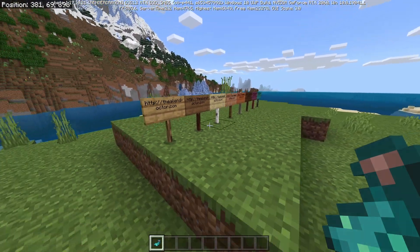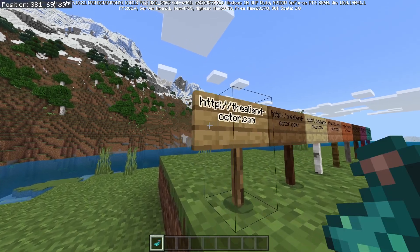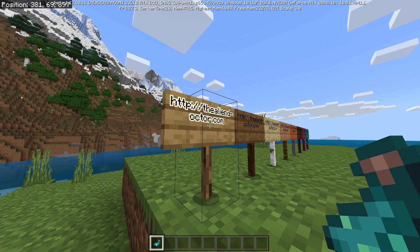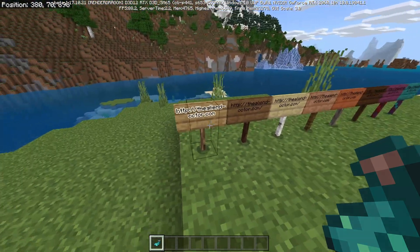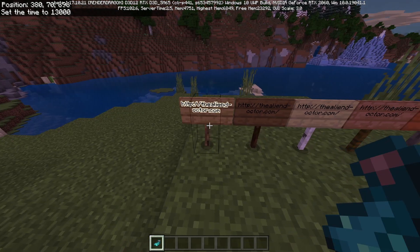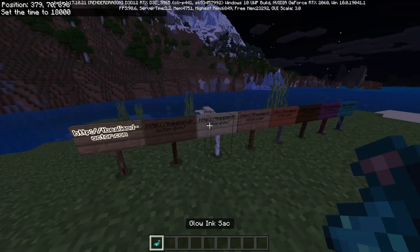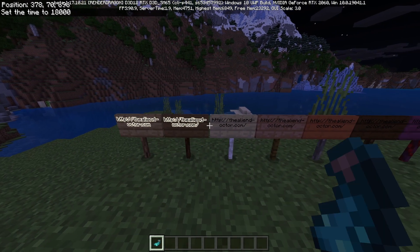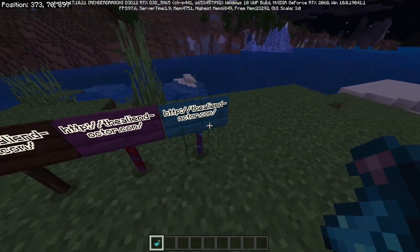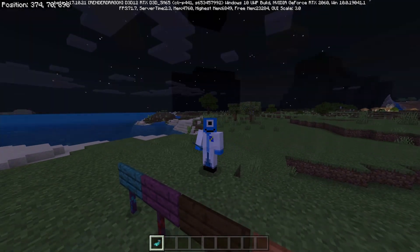A couple of fixes to do with glow signs: black text will now have an outline. As you can see, using a glowing ink sack on a sign now gives it an outline to make it look like it's glowing, and setting the time to night shows it's significantly brighter. Also, glow ink sacks can now be used on signs that have black text, which is the default sign color.